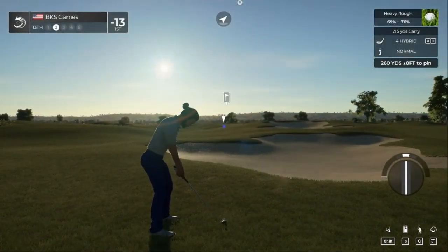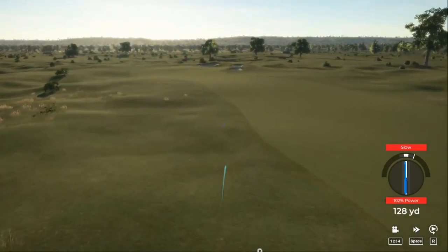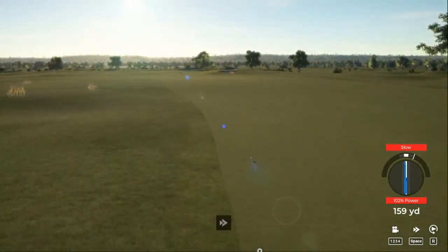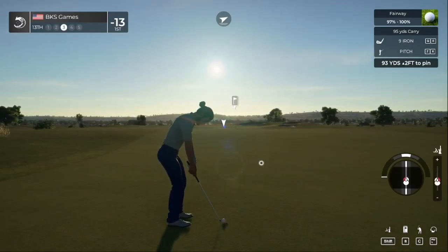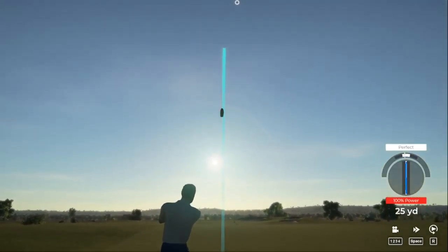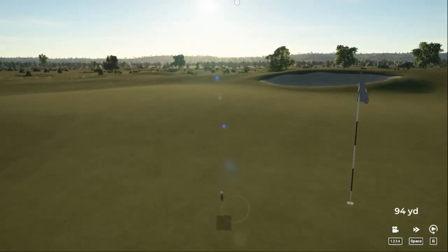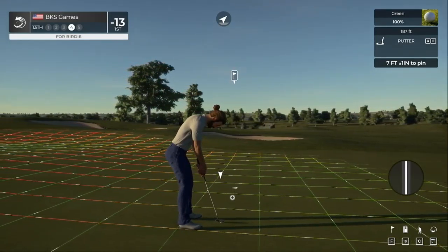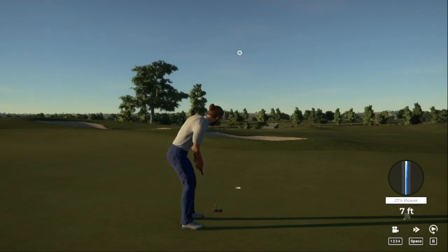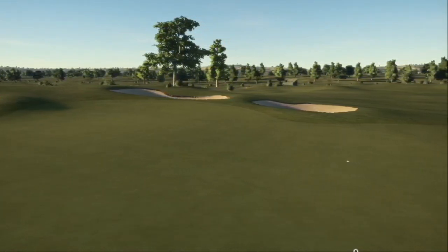Be nice to have that one back — this is out of the second cut, heading toward the rough. Fairway for you — well done. Pitch with some backspin, this one's looking good. Checking it up high — nice little break from left to right. That's your fifth birdie of the day, sitting at 14 under par after that hole.